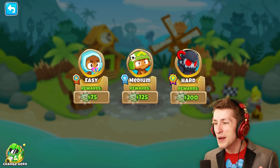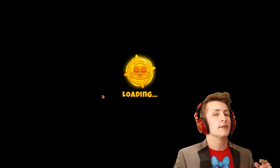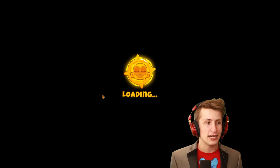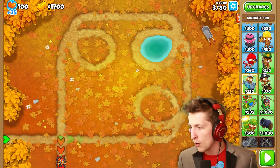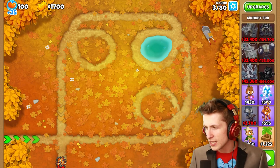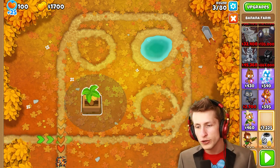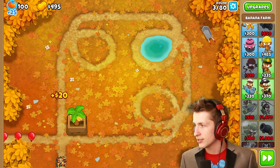Alright guys, enough of that — it's time to make us some money. We have the new T6 banana farm, we've all been waiting for it. We don't need power, we need more money so that we can afford all of these cool experiments. All of these things are really cool but we need money. So first things first, you're going to put down a banana farm — you don't need anything else.